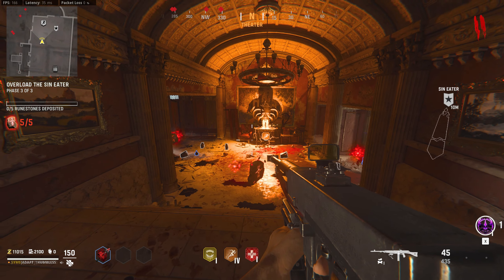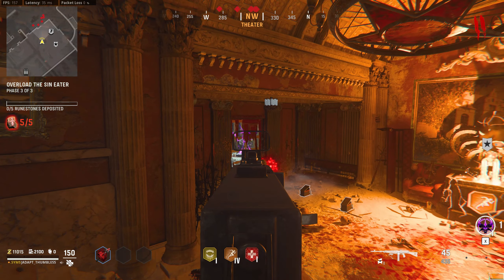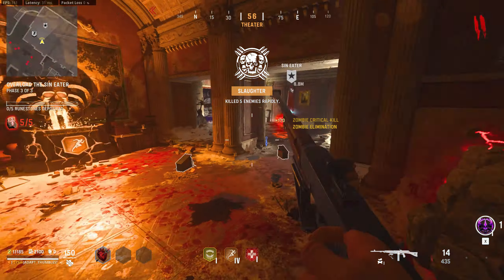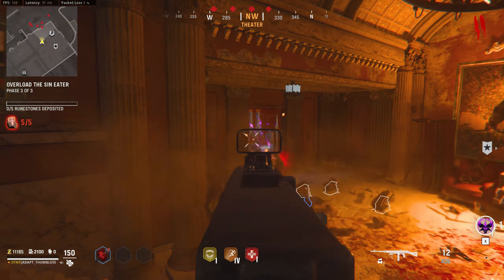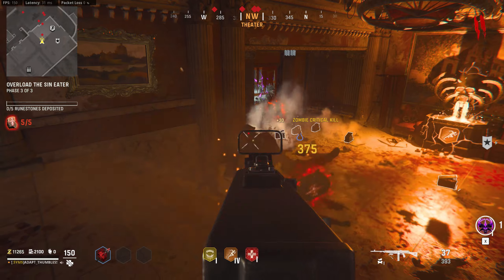Hello everyone, welcome back. Here we go again, another glitch for you to see how to do it on Call of Duty Vanguard. Jumping to zombies, on that right hand side you can see that is where you put the harvester. Basically all you're going to see is the zombies are going to spawn on this left hand side of the door.